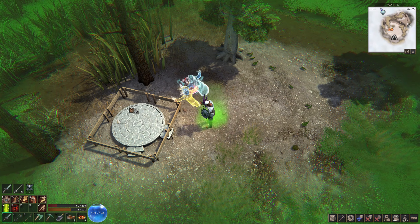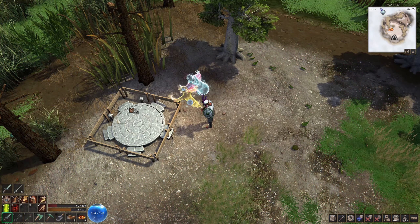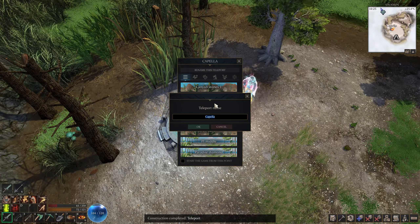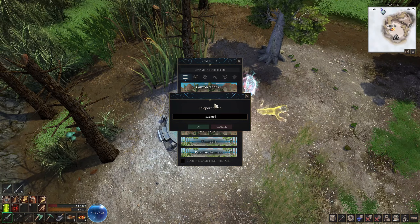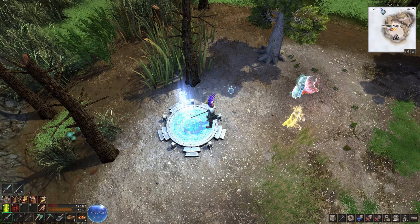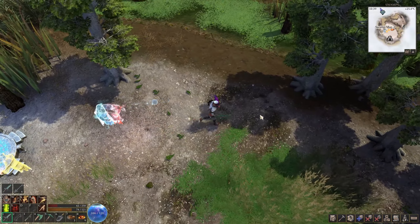All my friends are coming to help. I'm going to name this one Swamp Map Number Two. Now I can teleport back here whenever I need to, which will be pretty soon.